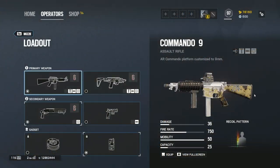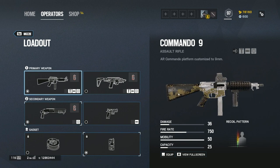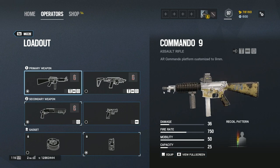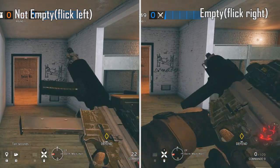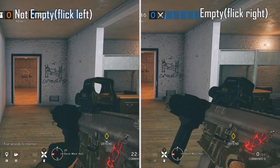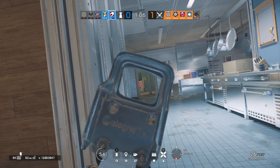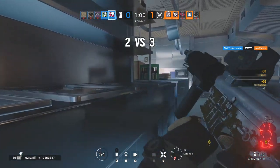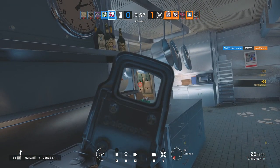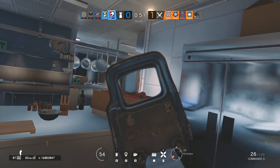His other gun is the Commando. It's kind of like Vigil and Jager's guns — above the SMG but not quite as good as an assault rifle, somewhere in between. A lot of people are going to like this gun mainly because of the cool reload animation. If you reload while bullets are still in the magazine, he flicks it to the left side; if you completely empty the mag, he flicks it out to the right. The Commando only has 25 bullets but has a lower rate of fire and does more damage than the P10 Roni. It's pretty good at medium and close quarters, and while it falls off at long range, it's still a solid gun overall.